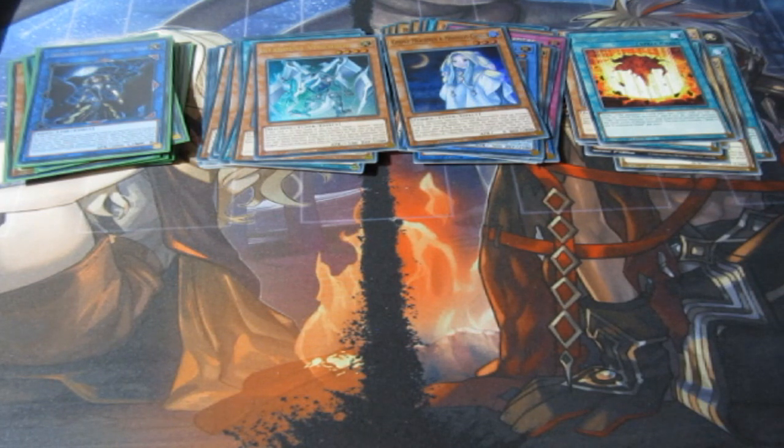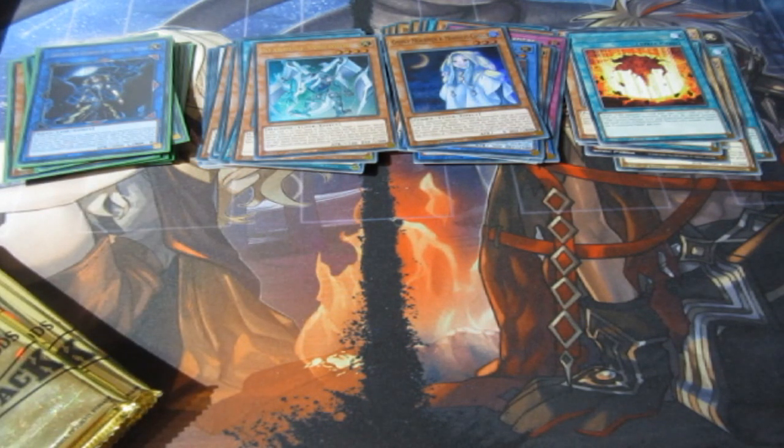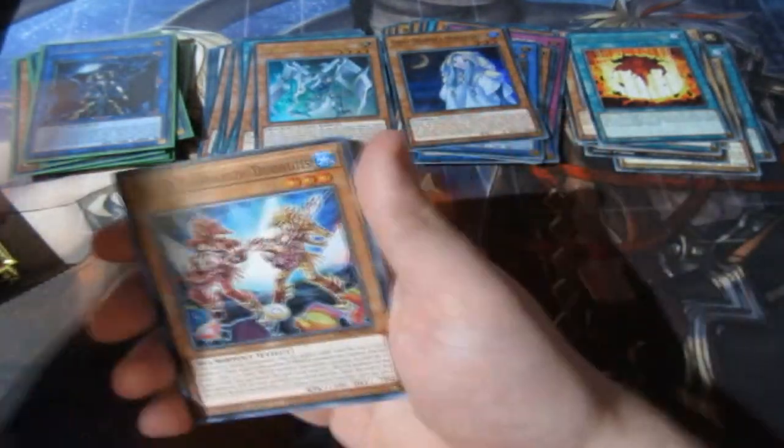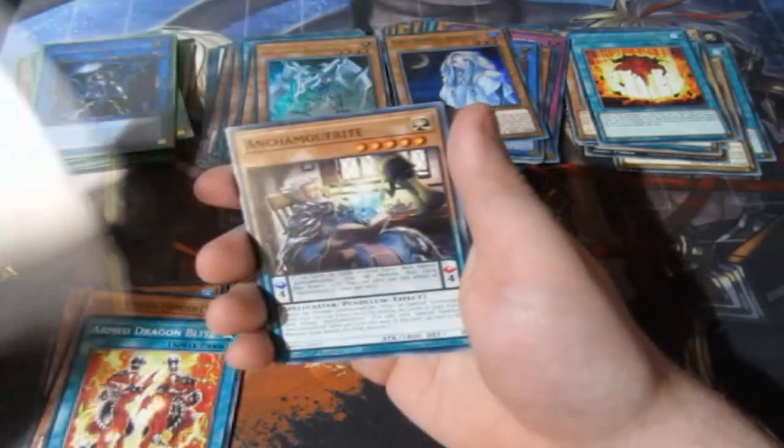Next tin — this is the first line of tins, the fourth tin of the day. This is unbelievable! This is a great way to end the Yu-Gi-Oh pack openings for the two months before moving on to Pokemon, which is going to be even more crazy.